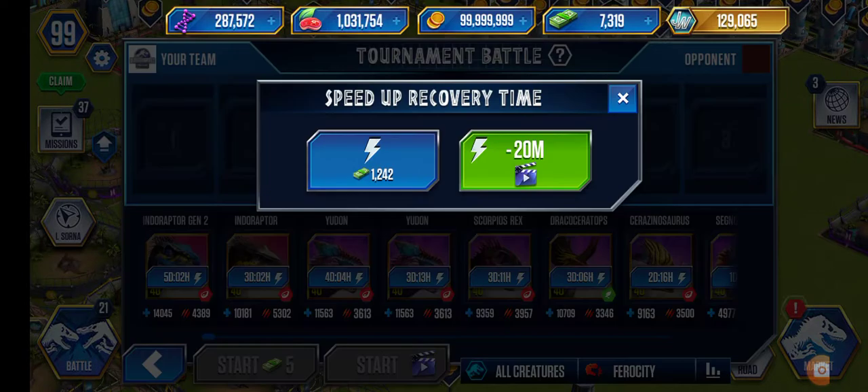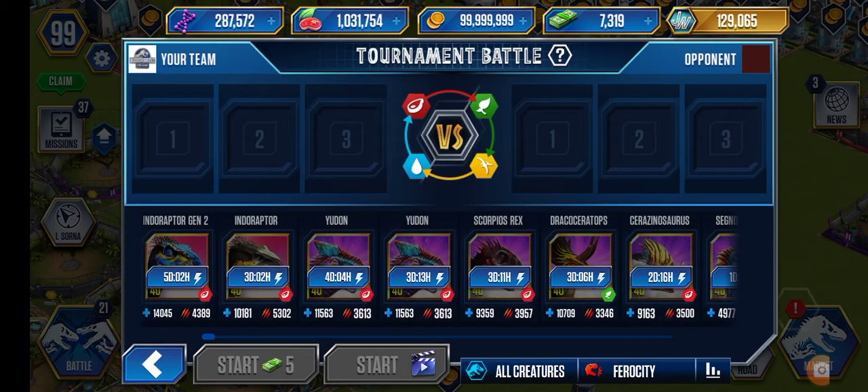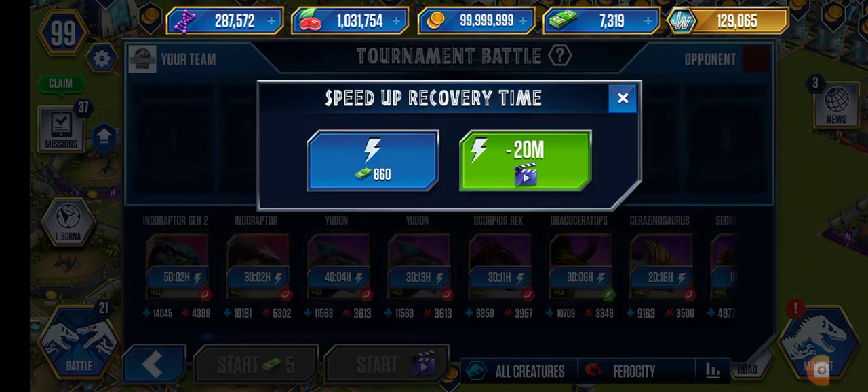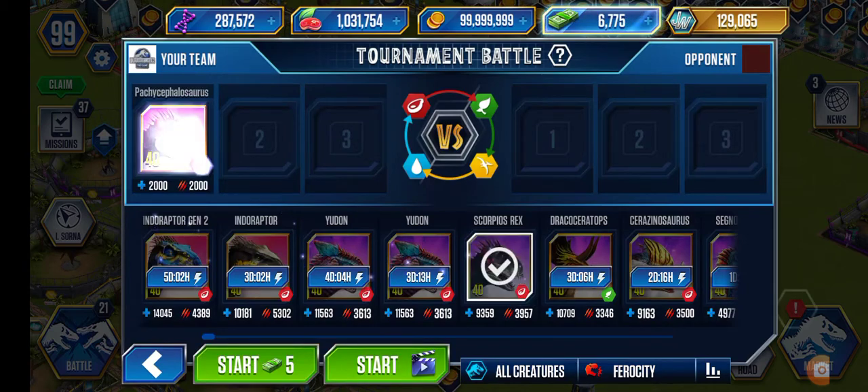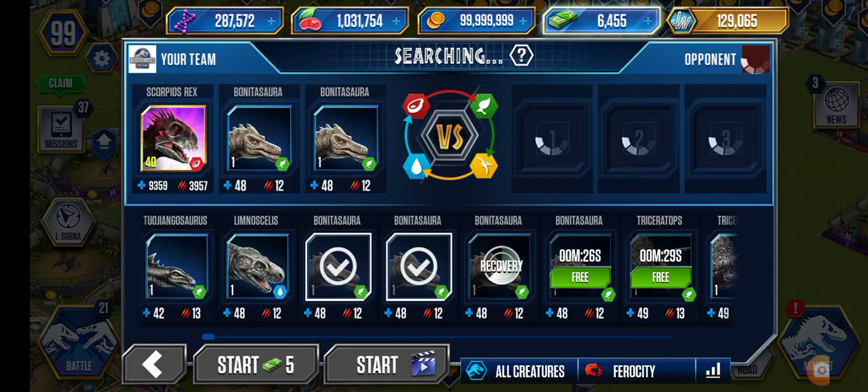We're going to do the Ophthalmos or a Stormer that gets you to Dominator. Today's video is going to be 30 minutes. We'll go in and start the battles - we're going to do 20 battles. Yes, 20 battles. Let's start, I'm searching for an opponent.